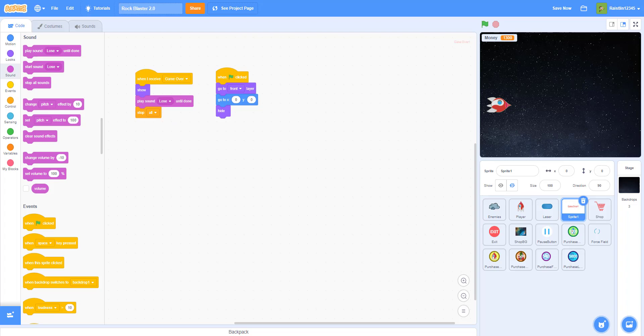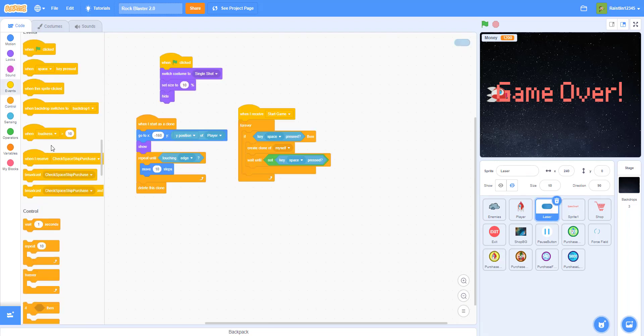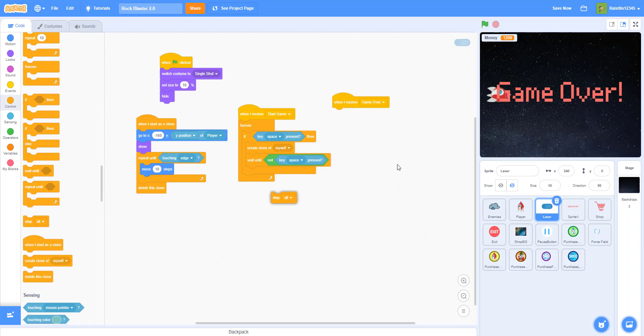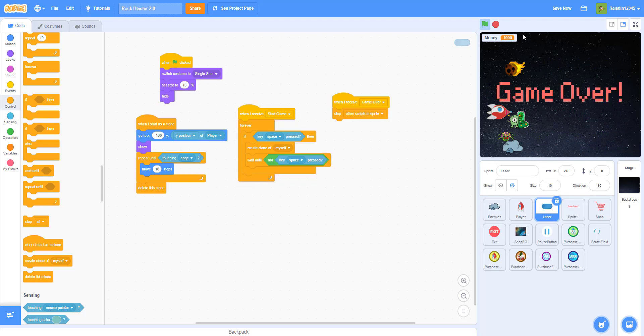Now we can work on other buttons. There is one bug we need to fix: after you die, you can still shoot. To fix that, go to the laser and add: when I receive 'game over', stop other scripts in the sprite. Now when you try it, you cannot shoot anymore after dying.